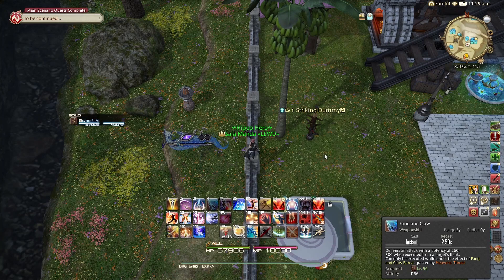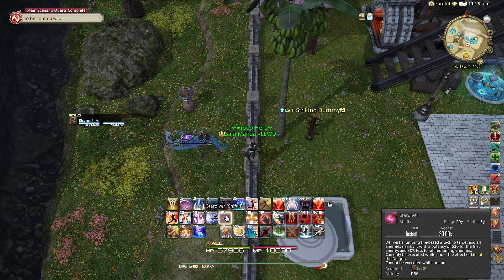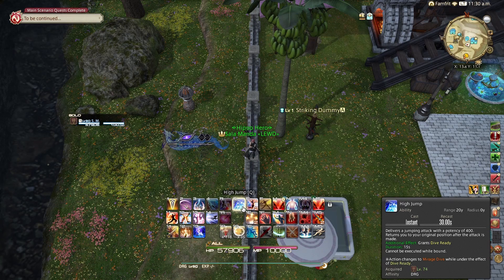As well as a Life Surge-boosted Heaven's Thrust if applicable. That is a lot — and I didn't even mention the most important one, the one that causes the most problems: Star Diver. Star Diver causes problems because, unlike any of the other jumps, it is still a solo weave window jump. It is way too animation-heavy to weave anything else with it, so make sure you save a single weave window for Star Diver.